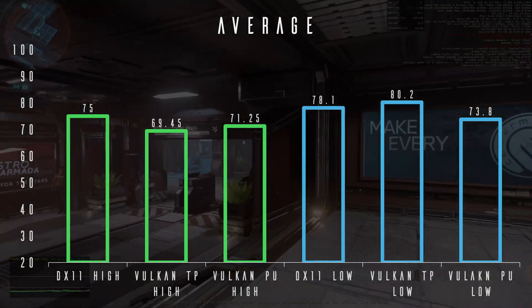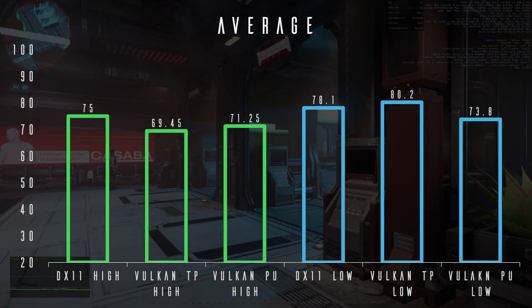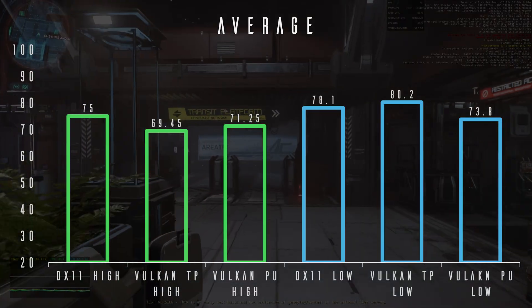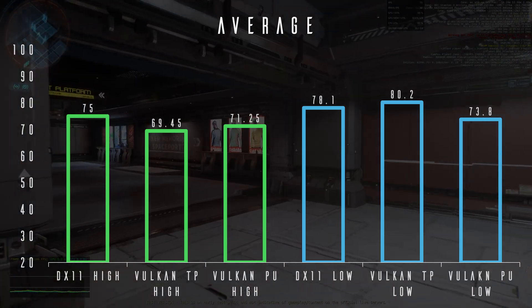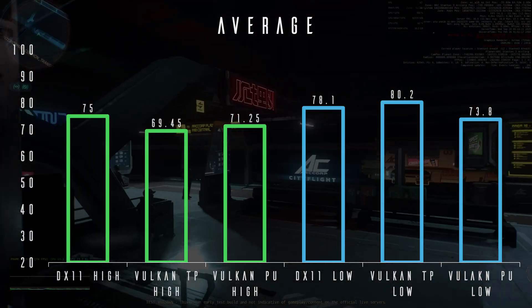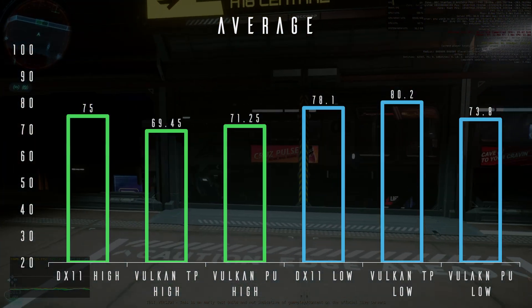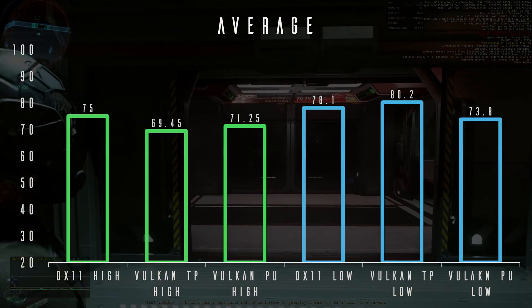This was also true in the PU, with Vulkan performing slightly worse than DX11, although in the PU it was slightly better than in the tech preview — though it's close enough to be within margin of error. With everything set to low however, we see Vulkan take the lead. What's most notable is that for both DX11 and Vulkan in live, dropping the settings only sees around a 4% increase to performance, but in the preview, Vulkan sees a far more substantial 15.5%.